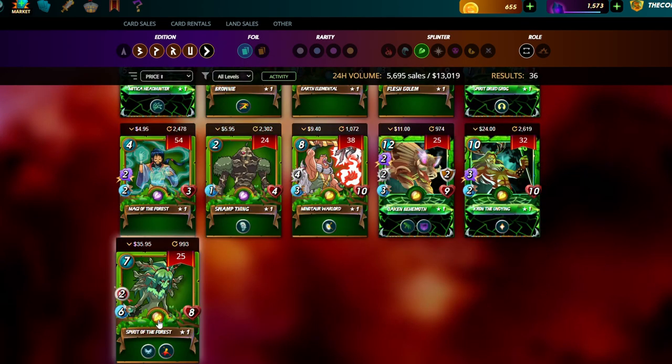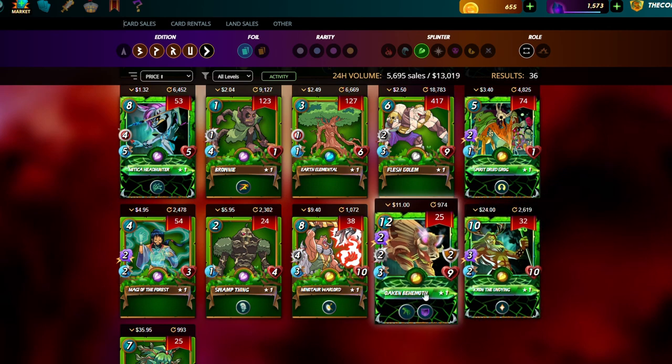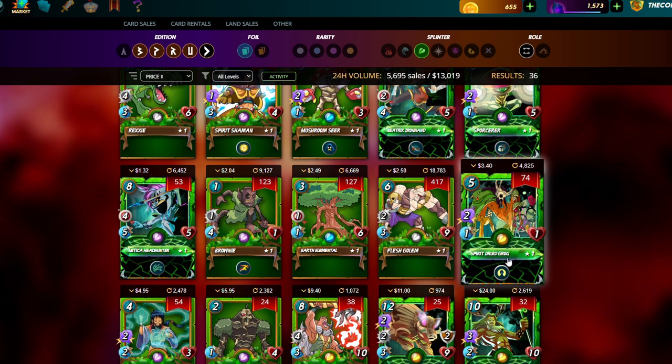If you're in silver league and below, ignore Spirit of the Forest — she only gets better at higher levels. You definitely want to get yourself a Cron, an Oaken Behemoth for 99 mana games, and a Flesh Golem with as many levels as possible. Druid Grog is basically good but only viable for Equalizer rule sets.